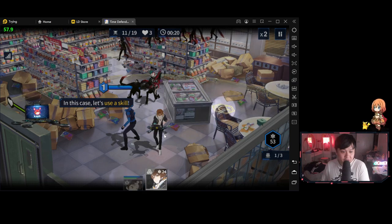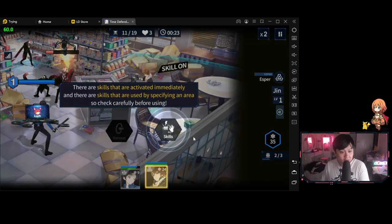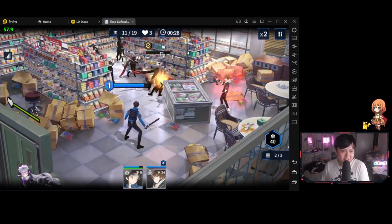Here is another stage. We're going to use a skill — I'll drop this guy over here, skill on, and then click this one over here. The animations are kind of cool.